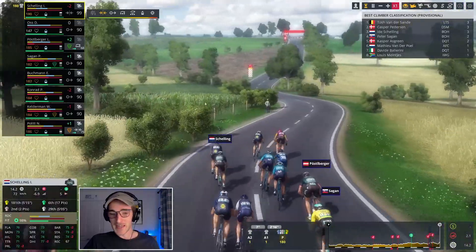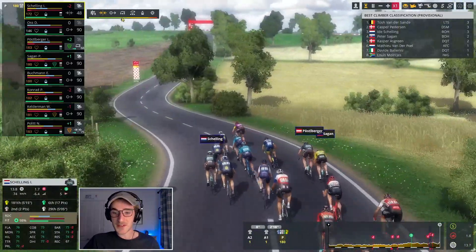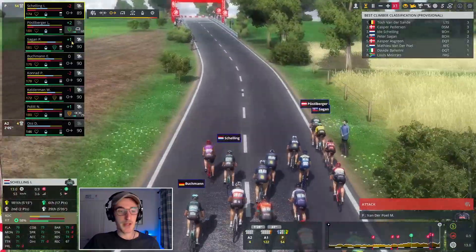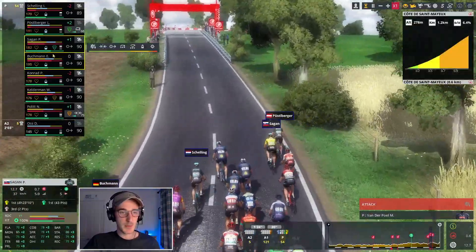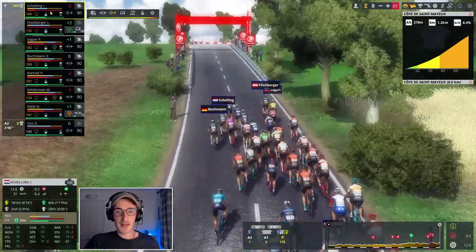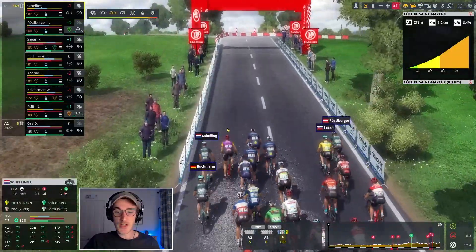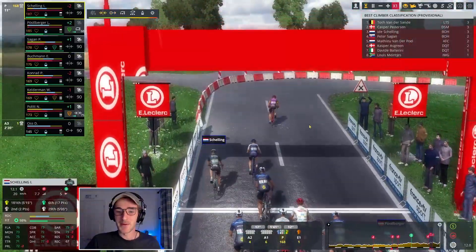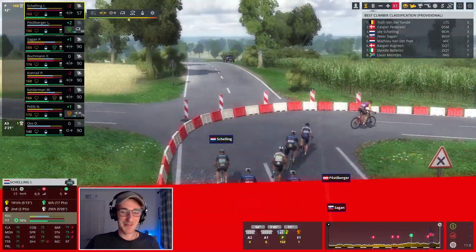We're still not in that KOM jersey, but we do have another chance, only 2k up the road right here. Hopefully the rest of my guys are staying in position and I think we can maintain position. Here comes Ida Schelling going for this KOM — and it's going to be Matthew van der Poel taking that KOM point. We just cannot get that KOM.